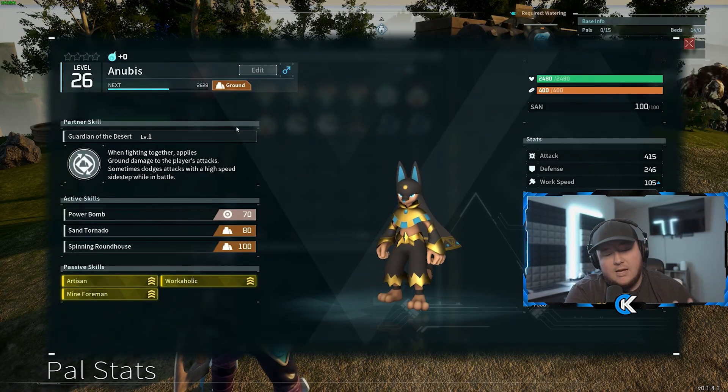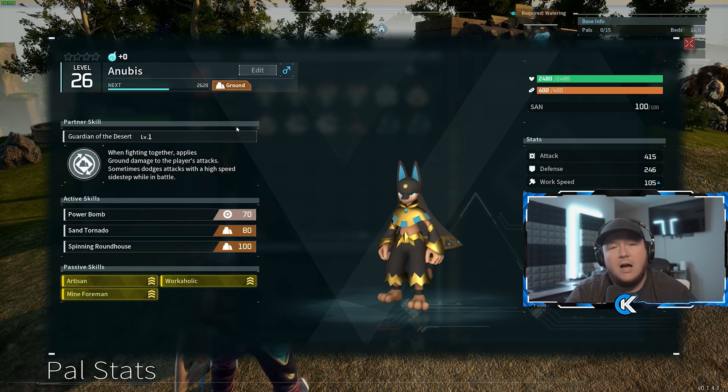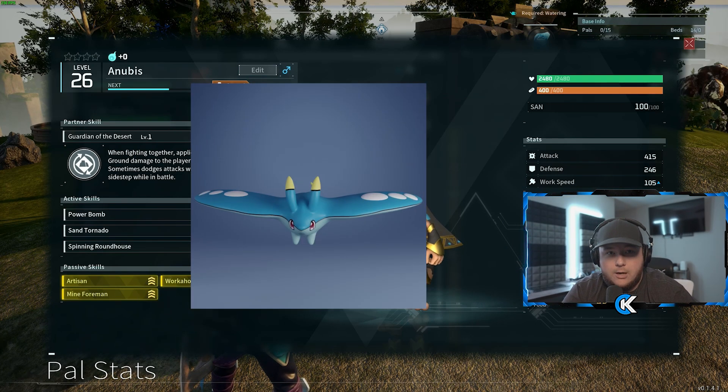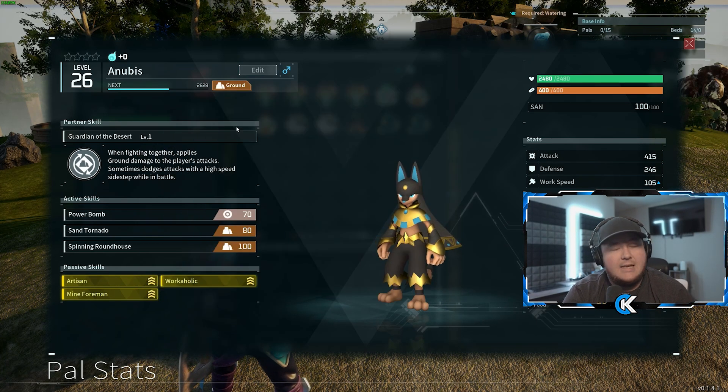The next task is Mining and Crafting. The best one by far is Anubis — and it's also the easiest one to get. To get an Anubis, you breed a Relaxasaurus with a Celerae. That's the easiest combo. Anubis has about 100 different breeding combinations, but Relaxasaurus and Celerae is the simplest one.